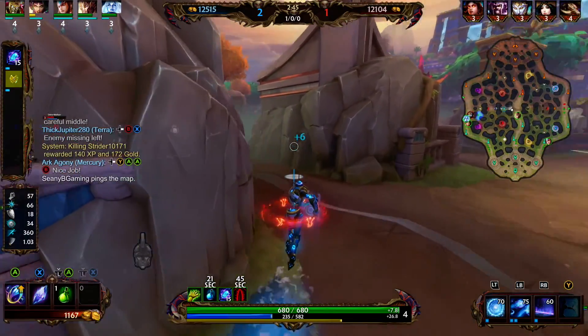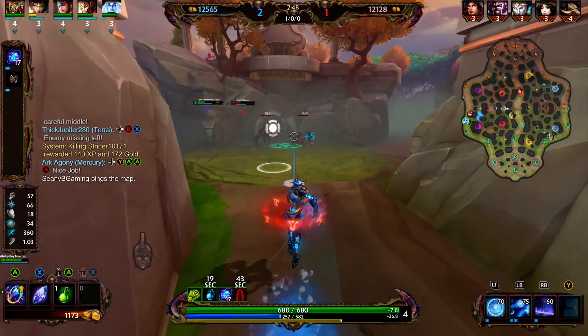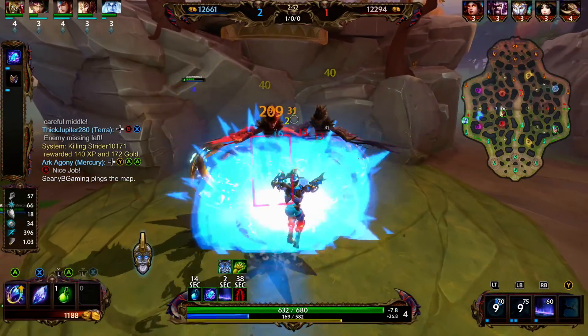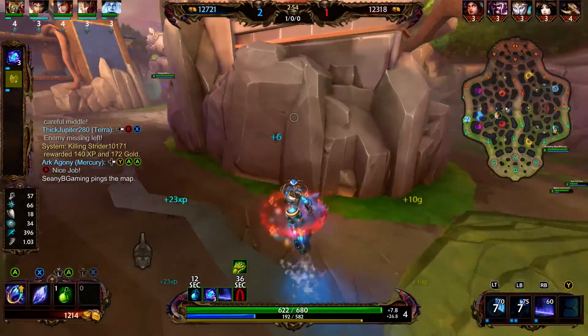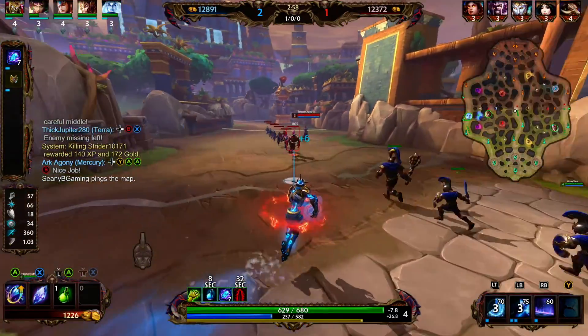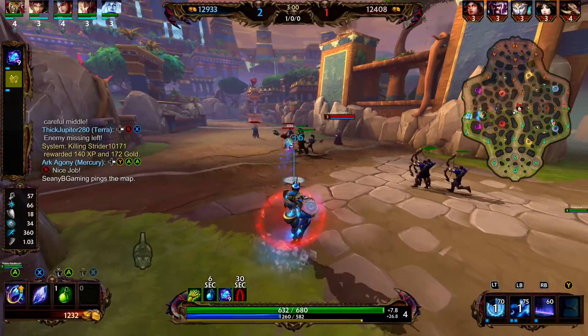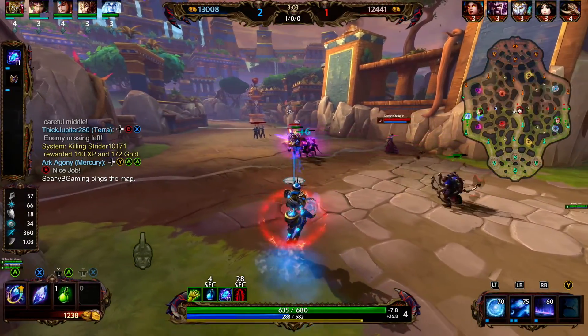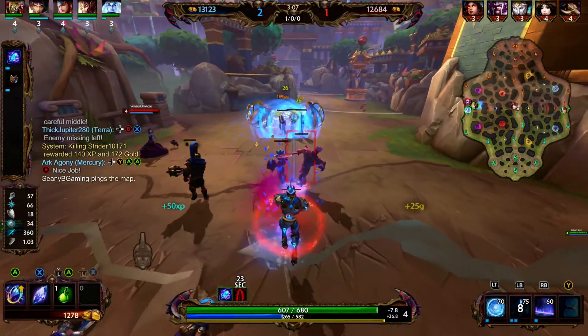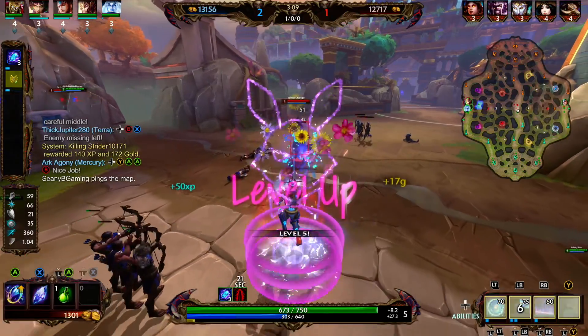In terms of the start, we went with Conduit Gem, the tier 1 of Kronos' Pendant, along with 3 health potions and 2 mana potions. Conduit Gem provides 30 magical power, 15 MP5, and has a passive where every second you gain a stack of arcane energy, causing your next damaging ability to deal an additional 2 true damage and remove all stacks. This can stack up to 20 times.